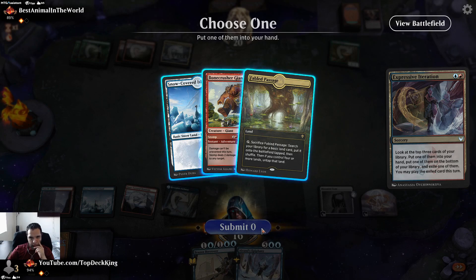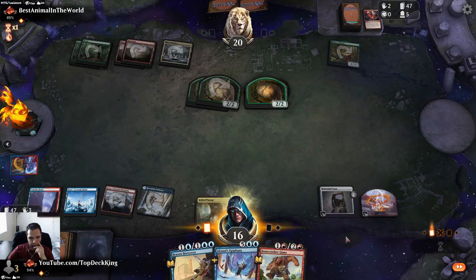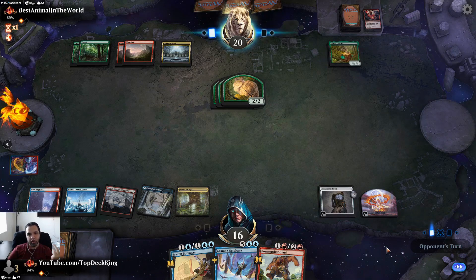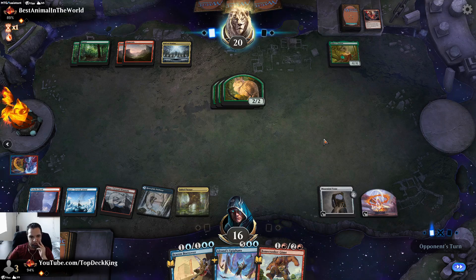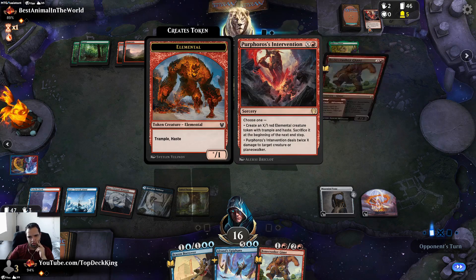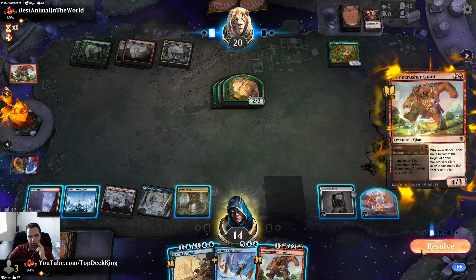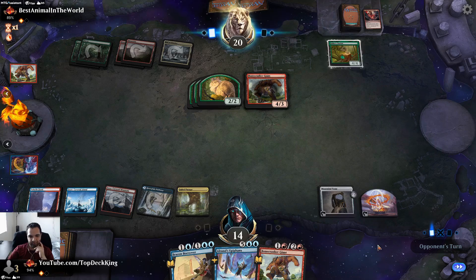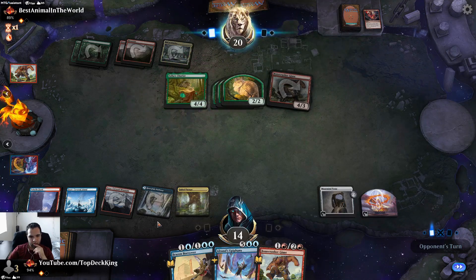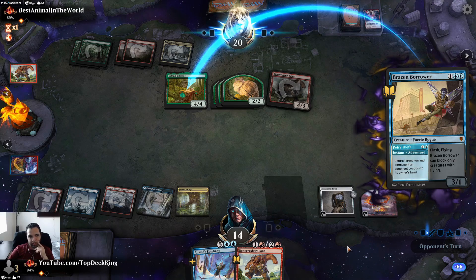One to hand, one to the bottom. Grab that, play it. Even if we bounce the Chariot he just recasts it. We don't have any board wipes in the deck, so it doesn't look like we're doing too well here. Let's crack this, grab blue mana. There's no Storm Rats in the deck either — we're taking six.